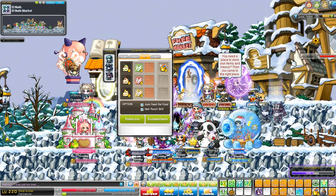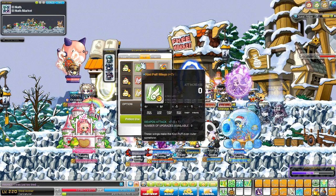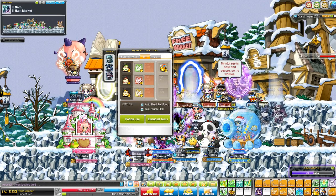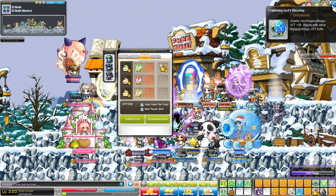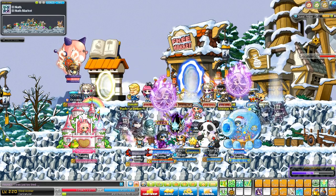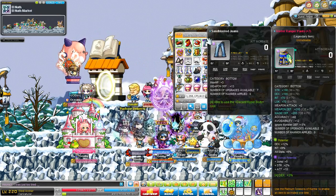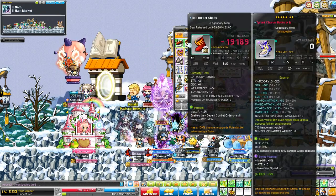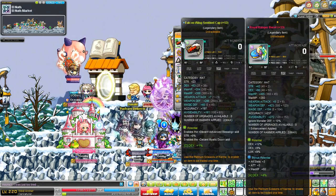So this is pretty much what I have equipped. For my pets, I'm currently using the cream puff set which gives me a 15 attack total. I've got 7 attack on one equip, nothing on the other and 4 on the other one. I'm also using the lightning god ring effect which is 16 attack. I'm also using some decent equips: my decent hyperbody pants, SC and SI gloves which I don't really need, combat order shoes, decent advanced blessing and mystic door hat.